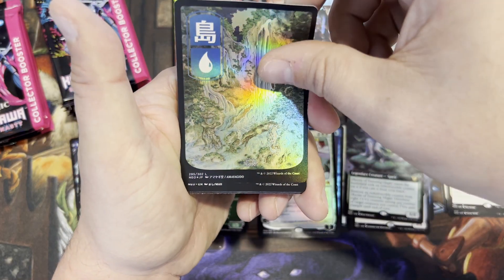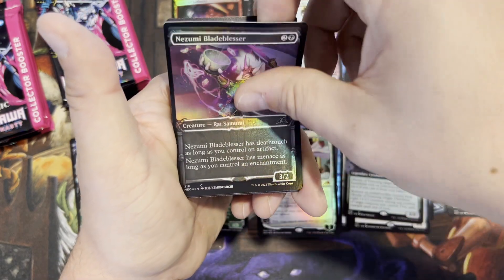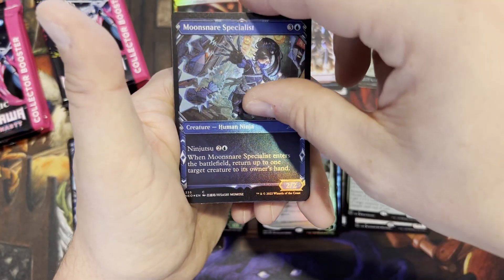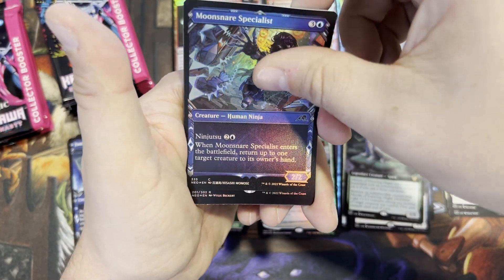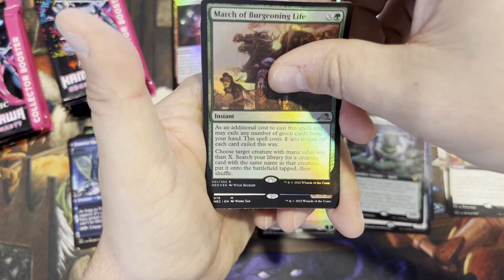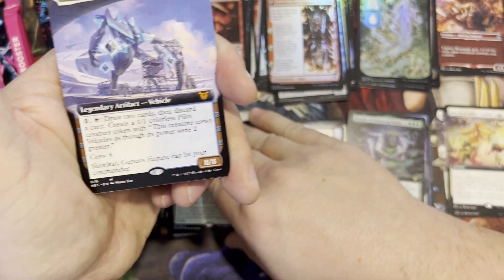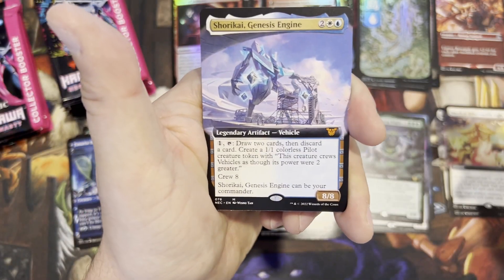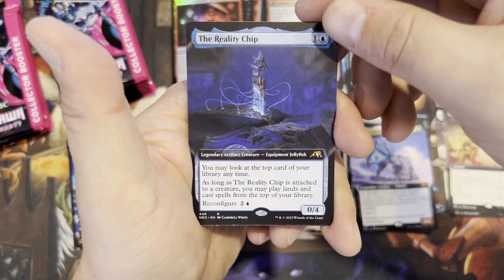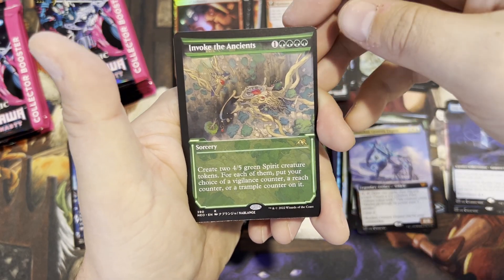Beautiful islands, man — these lands are awesome. I can see lots of people trying to get these for their decks even if you're not playing a ninja deck or a samurai deck; they're just so cool to look at, a real conversation piece too. March of Burgeoning Life — foil rare — and a mythic! Surrakar Genesis Engine is our commander — extended art legendary vehicle. Reality Chip extended art — I like that card. Invoke the Ancients — sorcery. And a Scrap Welder.